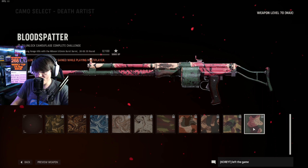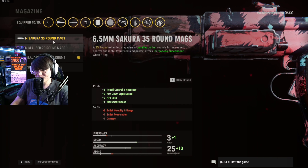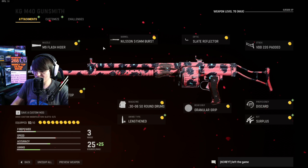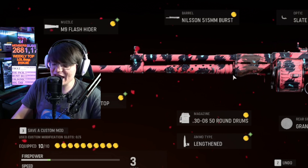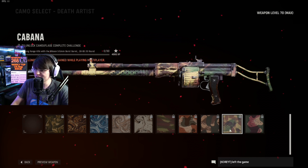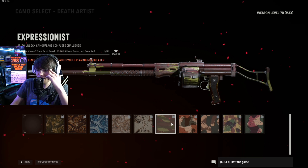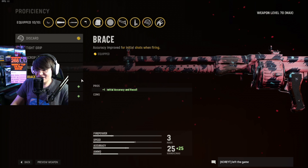The final camo challenge set is long range kills — of course. We need the Nelson 515 barrel. Oh wait — this has burst? And 20 round drums? Okay. But hold on — it says 0.306 rounds, and that attachment doesn't exist. That actually doesn't exist. Bro, how is this still an issue on this game? This is one of the biggest issues at launch — so many weapons did not have the proper attachments listed, completely bugged out with typos everywhere.